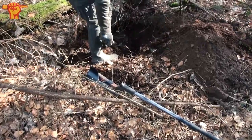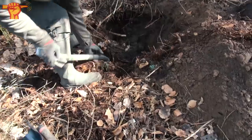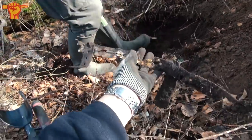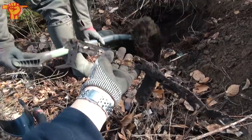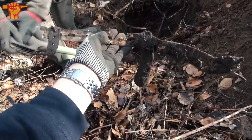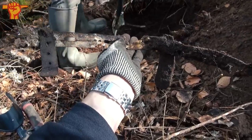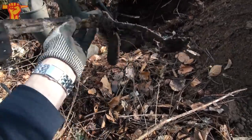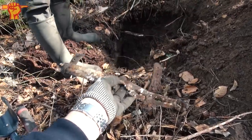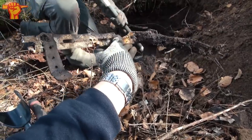Jeff from World War II Artifacts is working on quite a deep hole here. He called me over — he had a deep iron signal with a lot of iron parts. He already dug this out and we believe this is a helmet liner. It would have been round, placed on the inner side of the helmet, and you can see two leather parts sticking out. We really hope the helmet is going to be in that hole too. Jeff is digging harder after finding this.